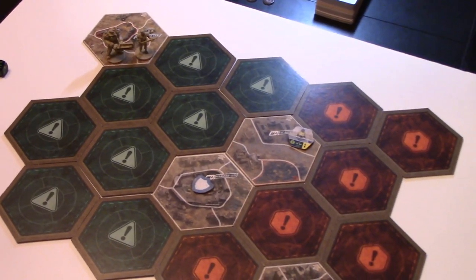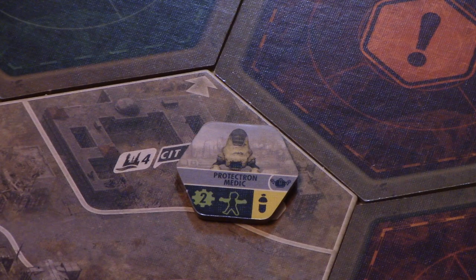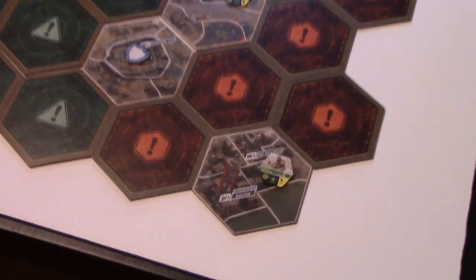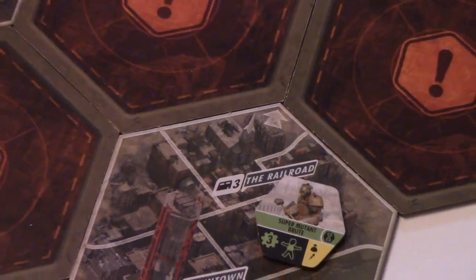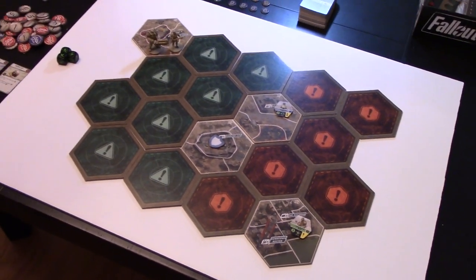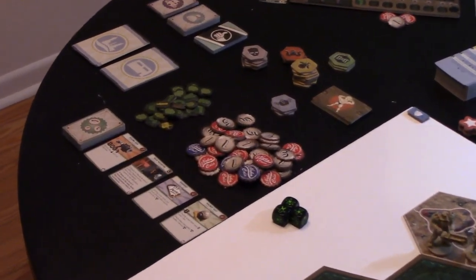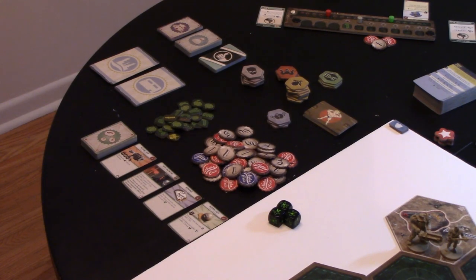Any face-up icons on the scenario need corresponding enemy tokens placed. This one has the robot icon, so you place a robot token there. We also have a Super Mutant Brute. Over to the side you have the store with four face-up cards and caps, the special tokens, and the creature cards.